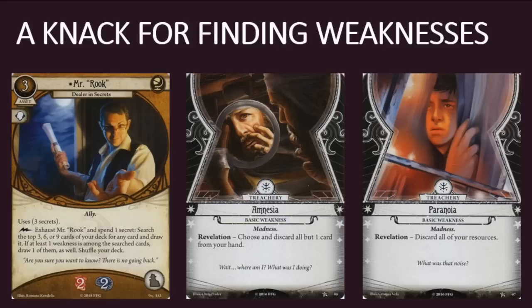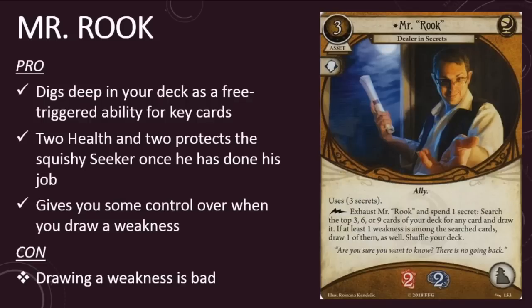Drawing a weakness sucks, don't get me wrong, but given the choice, I'd much rather draw it for free with Mr. Rook than waste an action or draw it during the upkeep phase. There is a lot of buzz around Mr. Rook in the community. Some players are throwing around the word awesome, while others are hailing him as the second best seeker ally after Dr. Mylan Christopher. I don't know if I'm willing to go quite that far, but if you're in the market for a tutor to fetch you that key card or cards, Mr. Rook makes an extremely compelling case for himself. He lets you look at a lot of cards, and he's got the health and sanity to take a hit and stick around until he's done his job. Drawing a weakness isn't great, but if you're drawing through your deck to find a certain card or cards, there was a good chance you'll draw your weakness anyway, so I can't really hold that against Mr. Rook. Really good stuff here for seekers.